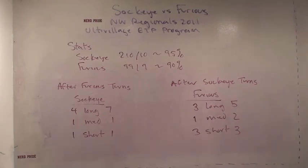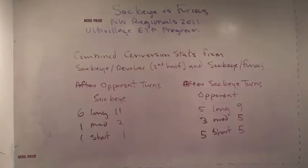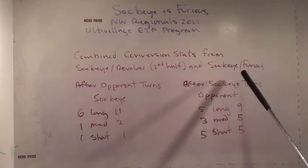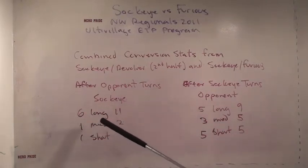The one thing I want to talk about is these combined stats for the two games that Sockeye lost at Northwest Regionals 2011, which unfortunately eliminated them from Nationals due to the fact that there were only two bids from the Northwest this year. Here are the combined conversion stats from the Sockeye-Revolver game, which was just the second half, and the Sockeye-Furious game, which misses the first two points of the second half. After Sockeye's opponents' turns, they had a long field eleven times, converting six — roughly half.